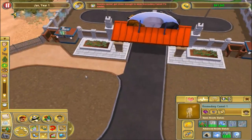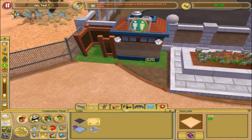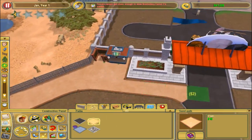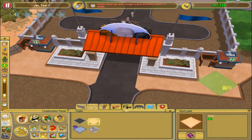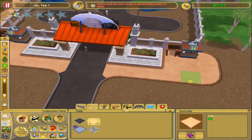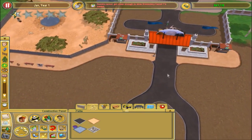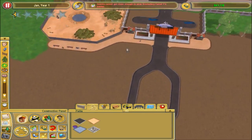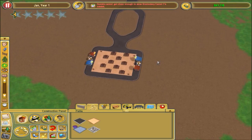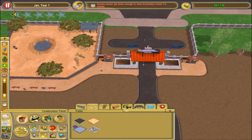I'm also going to extend this path and then do the same on this side. I don't know where that's going to go yet but just planning ahead. We're getting some of our first guests in - that is a good sign. I don't know how many will actually make the trek up here, but hopefully they do. We can entice them by putting another exhibit up here - that's always an option.